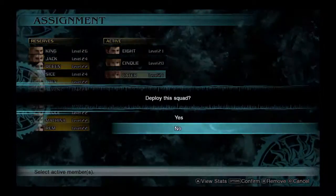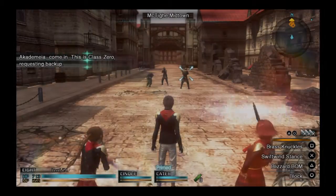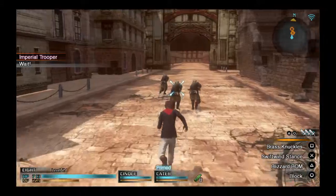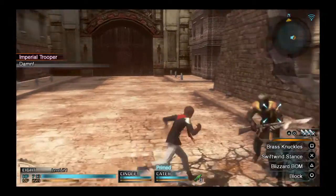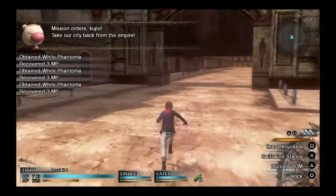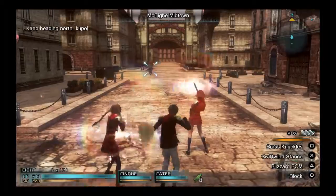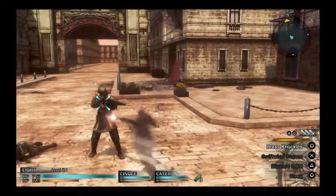Final Fantasy Type-0 is pretty good; I've enjoyed it so far. The combat system is pretty easy to get a hold of — it kind of reminds me of Kingdom Hearts in a way. Here you can see how Eight is just like a beast at this level, and everyone here is super low level while my characters are kind of high. I like Eight because he is pretty fast.